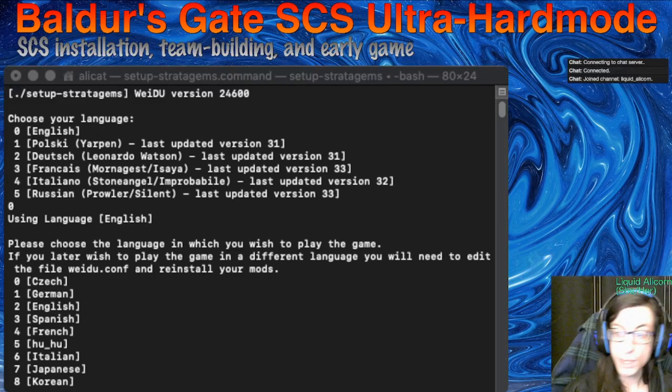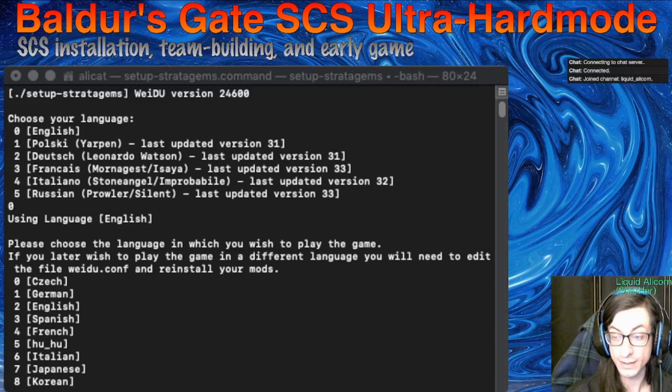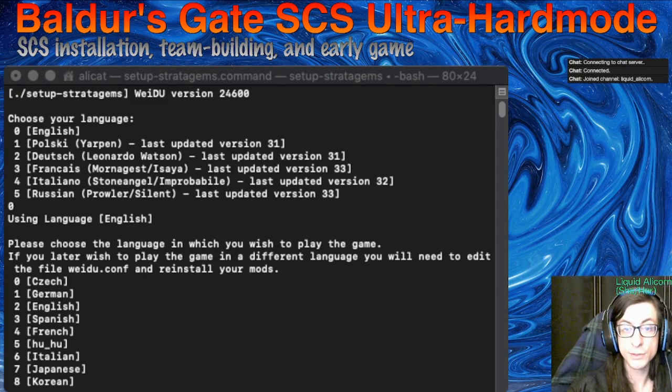Depending on which operating system you're on: if you're on a Mac, you'll see setup-stratagems.command, and if you're on Windows, you'll see setup-stratagems.exe. Either way, you want to extract that into your game folder. If you're playing on Steam, that's going to be under wherever your Steam is installed. Then go to Steam Apps > Common, and you should see Baldur's Gate Enhanced Edition there. You want to click on that. You should be in a place where you can see the actual executable and a bunch of folders — that's where you want to put the setup-stratagems file and all the other stuff that comes with it.